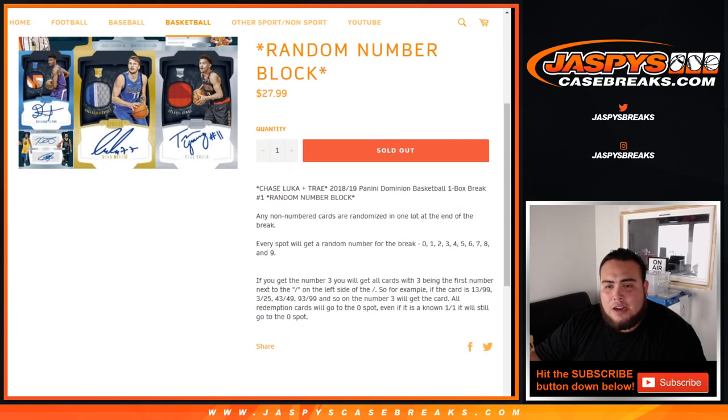This is a random number block style break. It doesn't matter what team you have — it just matters what serial number you have. Every spot gets a random number zero through nine. For example, if you get block three, you'll get any card with three being the first number on the left side of the dash. So if you hit a card 13 out of 99, that's your hit for block 3 — 43 out of 49, 93 out of 99, and so on. Redemption cards go to spot zero even if it's a one-of-one, and any non-numbered cards will be randomized in one lot at the end of the break.